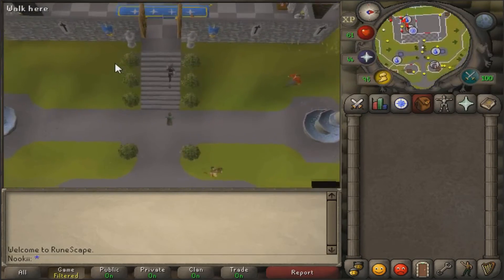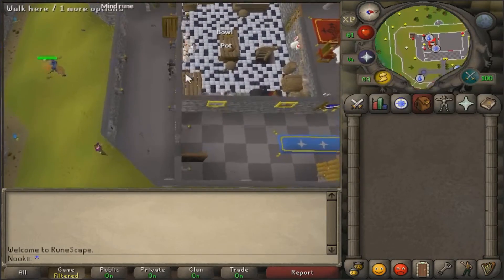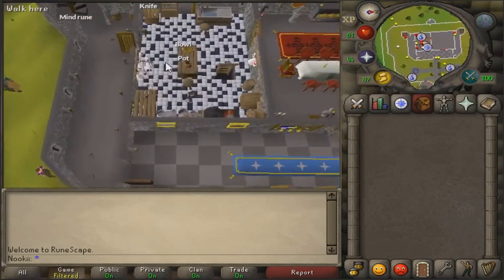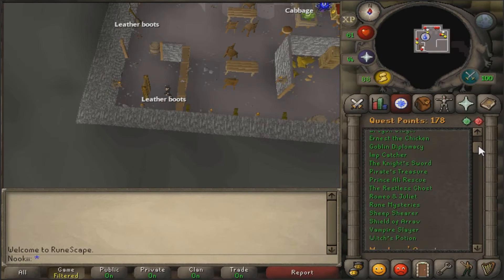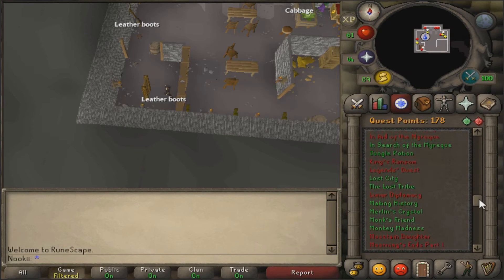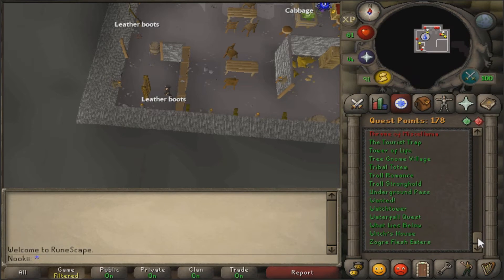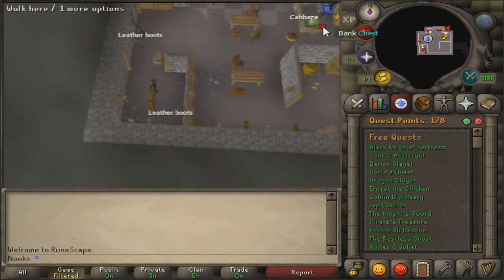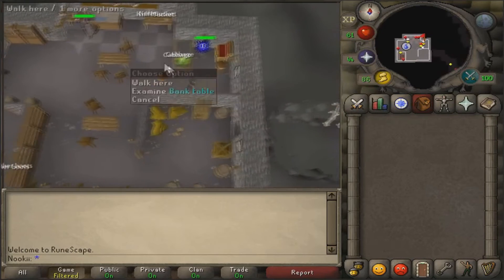And let's go over to the bank. My bank isn't too big or anything fancy because yeah, I've been playing for three weeks only. But I think for the amount of quests that I have completed right now, I think this is a pretty okay account already, especially when you know that I seriously hate questing. So let's go check out how my bank looks like.